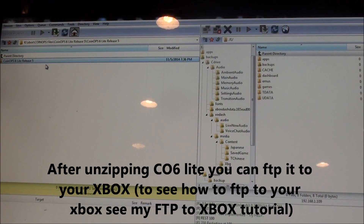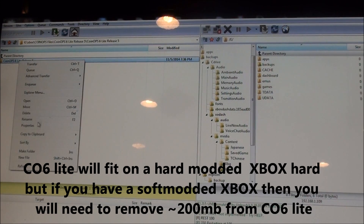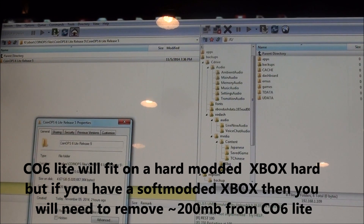Once you've unzipped it, you can transfer it over using your FTP program. I'm using Flash FXP. Now, CoinOps 6 Lite is actually a little bit too big for a stock hard drive — 4.66 gigabytes.